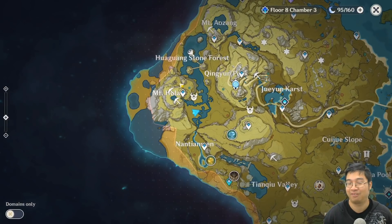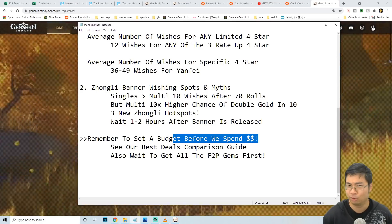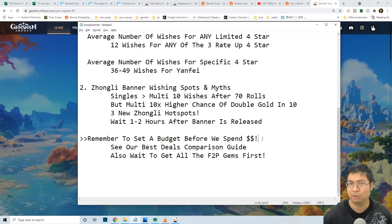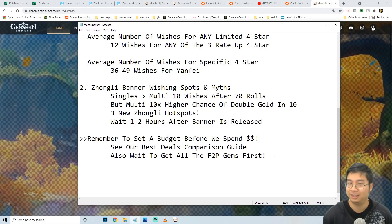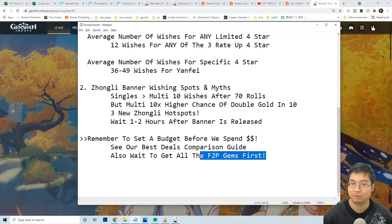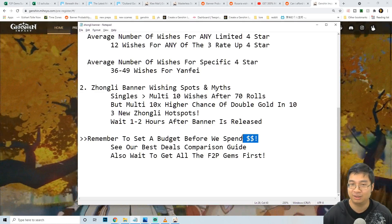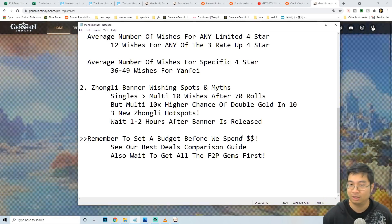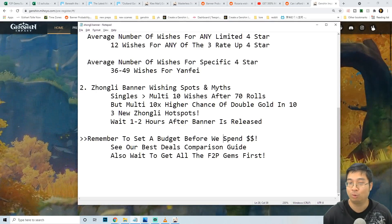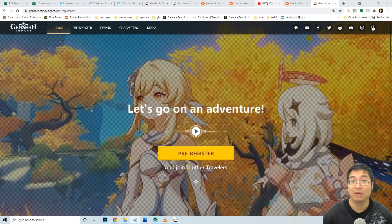Before we finish, keep in mind that we want to set a budget before we start summoning. If we start summoning and don't get the characters we want because of bad RNG or losing the 50/50, try not to spend money right away. Look at all the free-to-play promo gems first and try to summon with those. The banner will be here for 21 days — it's not going to disappear right away, so wait a little, calm yourself down, and have a budget before spending too much.